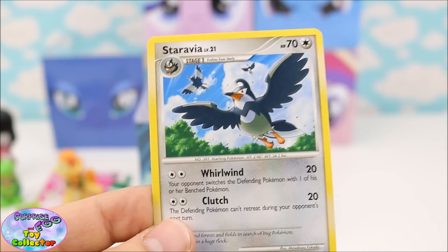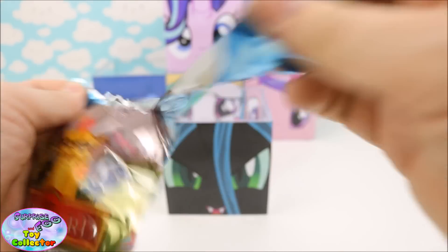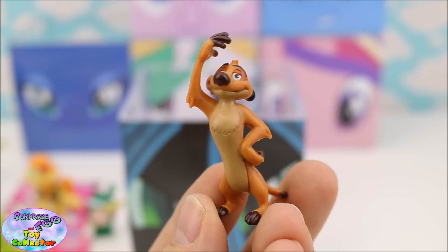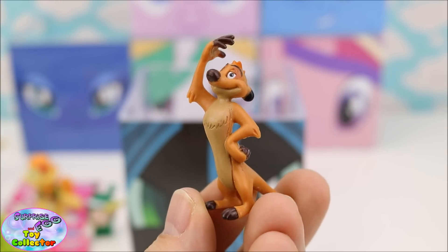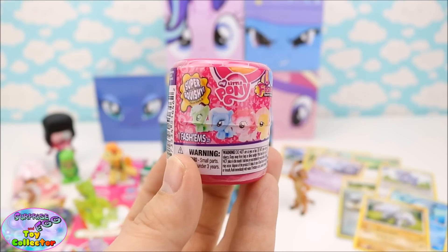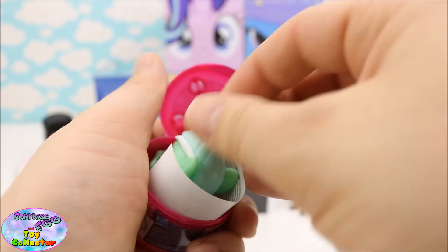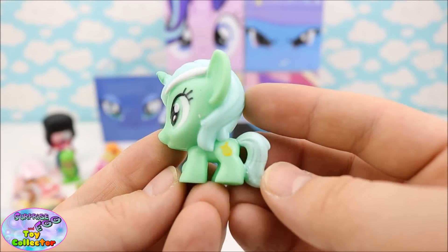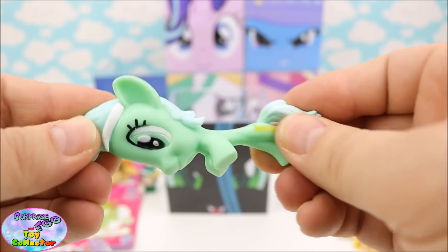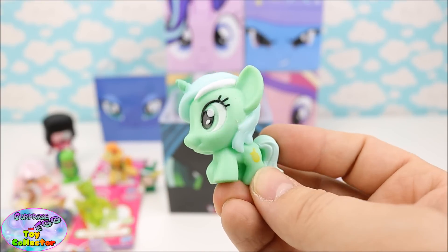Next we have a Lion Guard Blind Bag, and inside we've got Timon. Next up we have a My Little Pony Series 4 Fashems Capsule, and we've got Lyra Heart Strings. Squish, stretch — she's super cool!